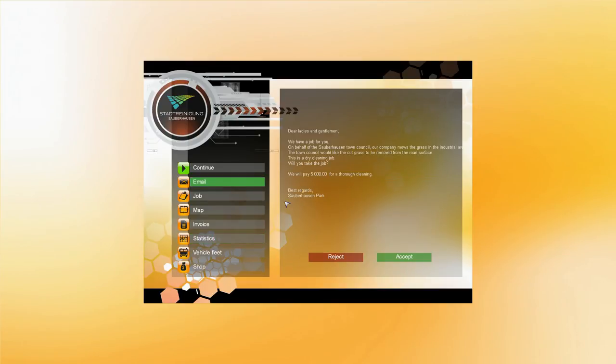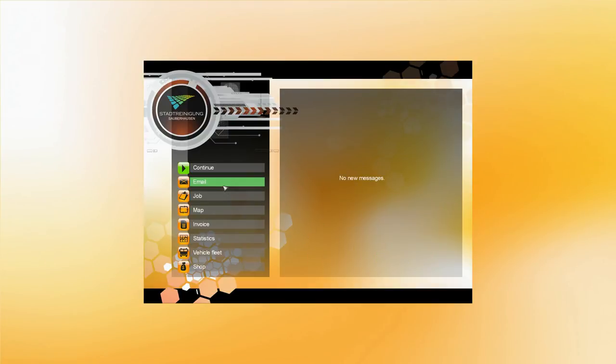Ladies and gentlemen, we have a job for you. On behalf of Saabahazan Town Council, our company mows the grass in the industrial area. The town council would like the cut grass to be removed from the road surface. This is a dry cleaning job. Will you take the job? 5,000 euros are on offer. Best regards, Saabahazan Park. I will gladly accept that 5,000.